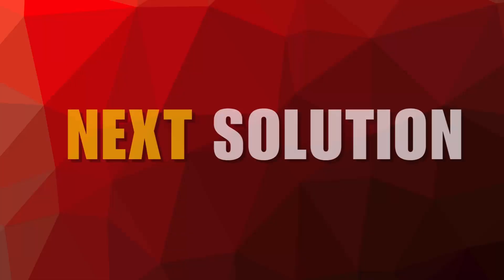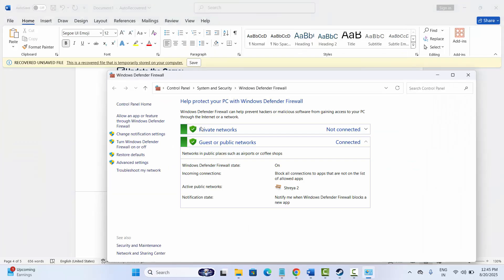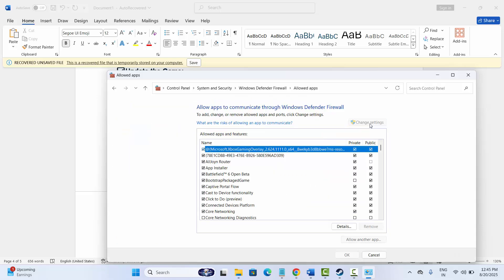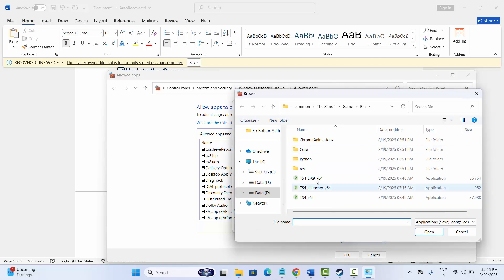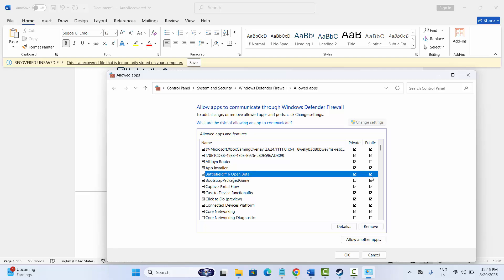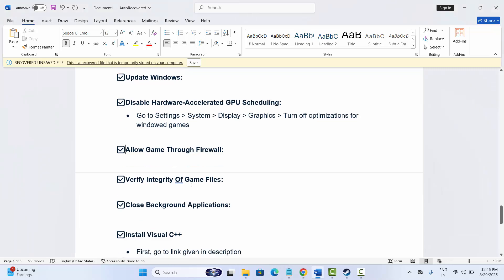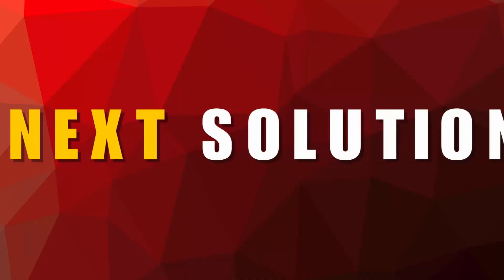The next solution is to allow the game through the firewall. Go to the search option and search for Windows Defender Firewall. Open it and click on Allow an app or feature, then click on Change Settings. Find the game in the list — if it's not there, click on Allow Another App, go to Browse, navigate to the game folder, and select the game to add it to the list. Make sure both Private and Public boxes are ticked, then click OK and check if the game is playing.